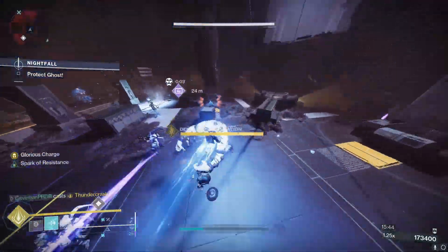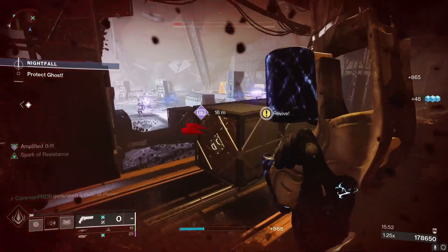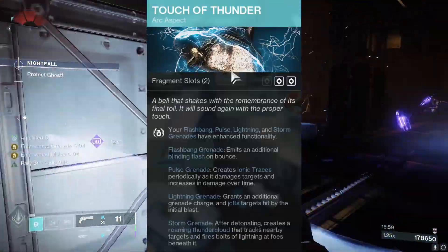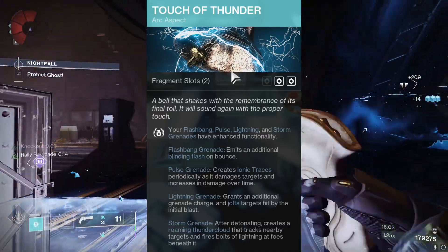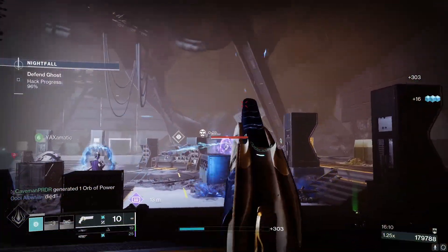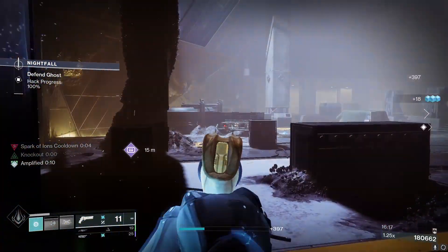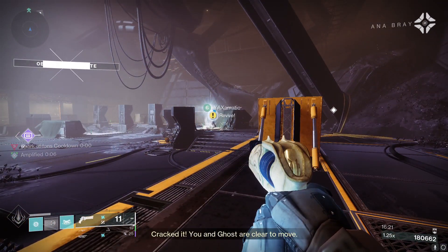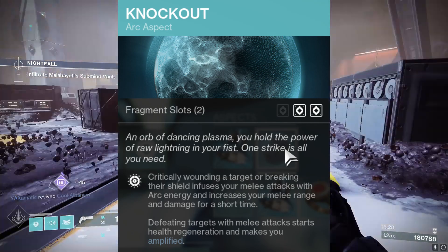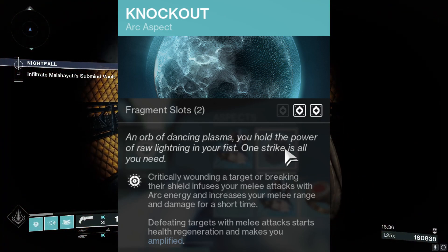I'm personally using Pulse Grenade because it sits out, does a little AoE, and resembles the Vortex Grenade. For aspects, we're using Touch of Thunder — with Pulse Grenade, it creates Ionic Traces periodically as it damages targets and increases damage over time. So Pulse Grenade gets more damage, and whenever it ticks damage it creates an Ionic Trace. Ionic Traces give us ability energy, helping us gain ability energy back while cycling abilities. Knockout is the second aspect — critically wounding a target or breaking their shields infuses your melee with Arc energy, increases melee range and damage, and defeating targets with a melee starts health regen and makes you Amplified.